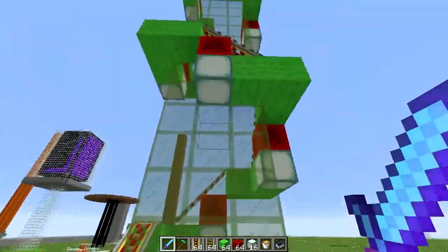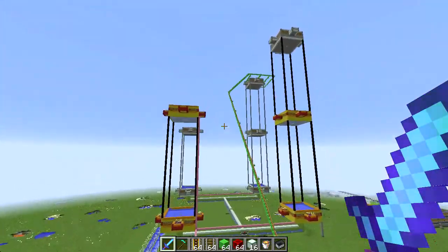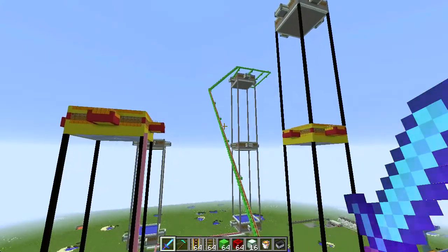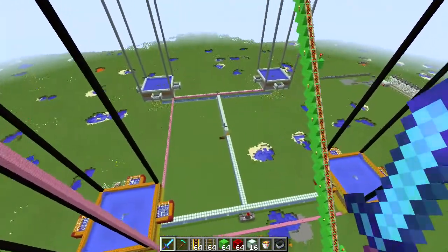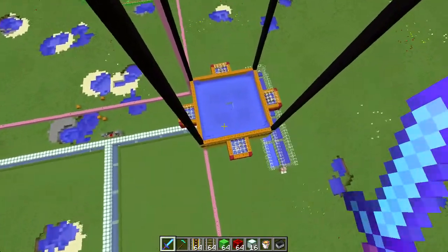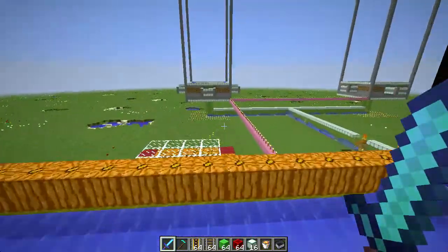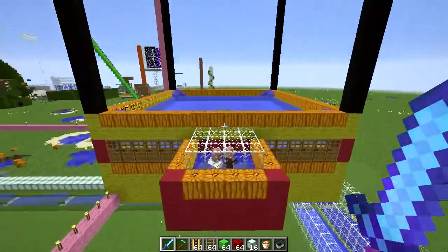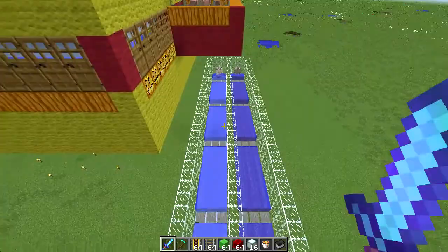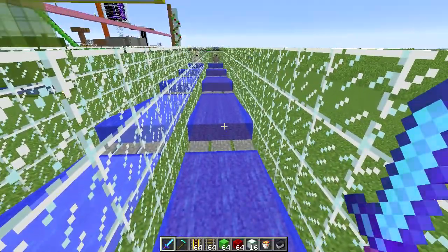Doc M built one in his world tour video and put sea lanterns in, which is a nice touch. Basically I can have it spiral up to a useful height, start with the top ones, fill them with villagers, then tear that down and go down to the next level. One thing to keep in mind: the first couple I built, I used packed ice on the floor — like any other mob drop farm, that's what you do.